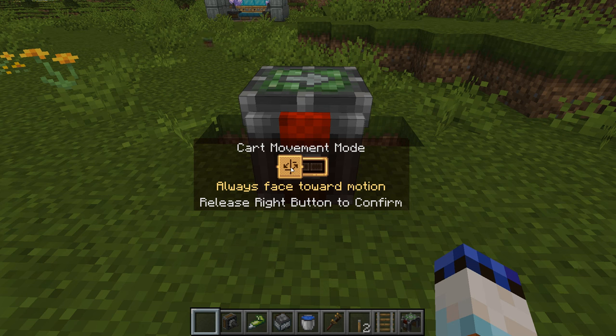In this case it's set to 'always face towards the motion.' Making it with drills, for example, means those drills are always going to be facing forwards no matter which way the cart is going. 'Pause the actors while rotating' means it's not going to drill while it's trying to turn a corner. And 'lock rotation' means instead of always facing forwards, it will always face in the direction that you made it, which may not make much sense right now.